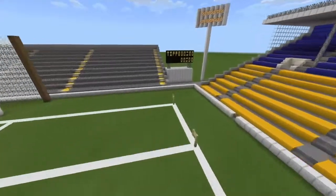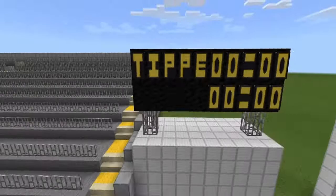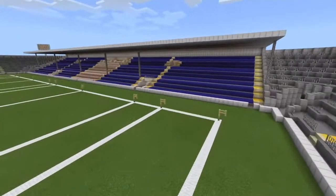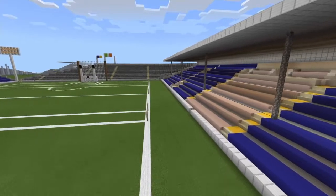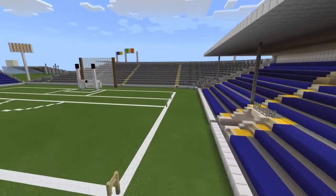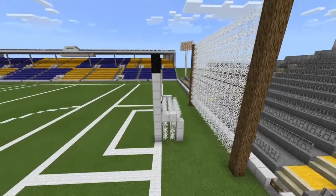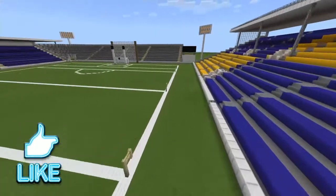We've got our scoreboard over here, with no opponents for Tipperary yet — we'll have to wait till Monday for the draws to see who they face. In football, Tip compete in Division 3 of the league and the Munster Championship. In hurling, they compete in Division 1A of the league and the Munster Championship, and are the current All-Ireland Hurling Champions.